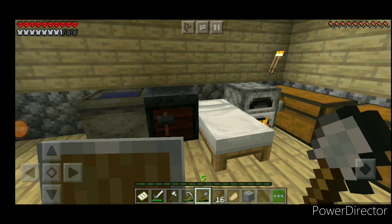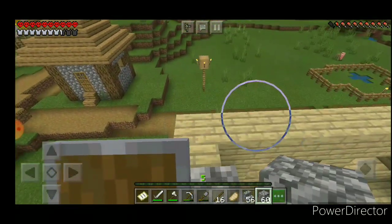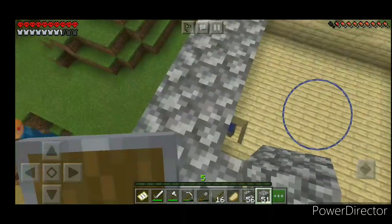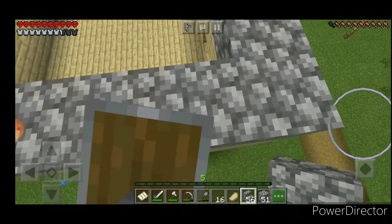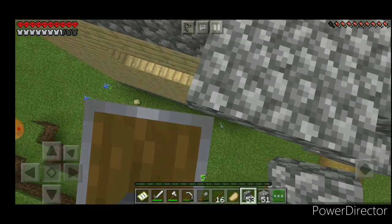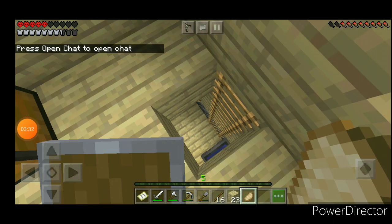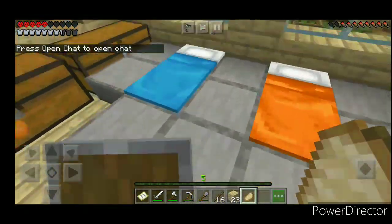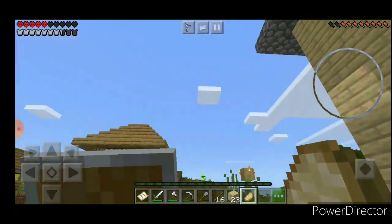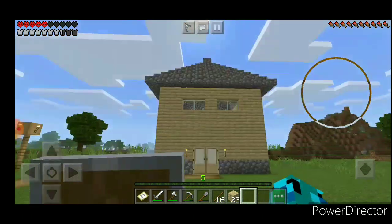I was smelting some iron and I was thinking, how about adding another floor? Okay guys, we're done with our house. For these slabs you smelt cobblestone into stone — that's how you get it. It's been so hard building this house.